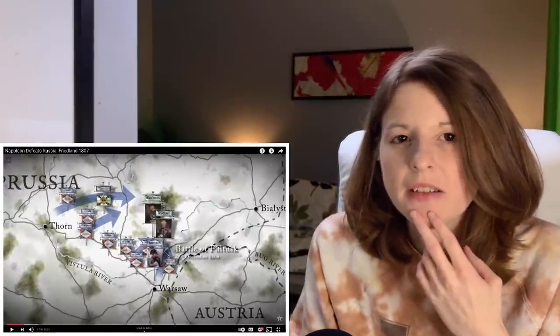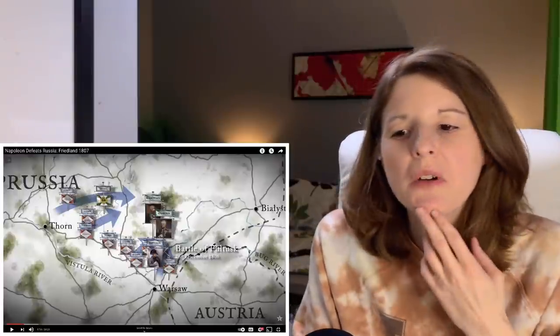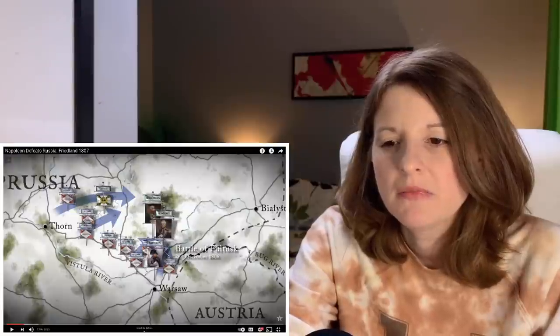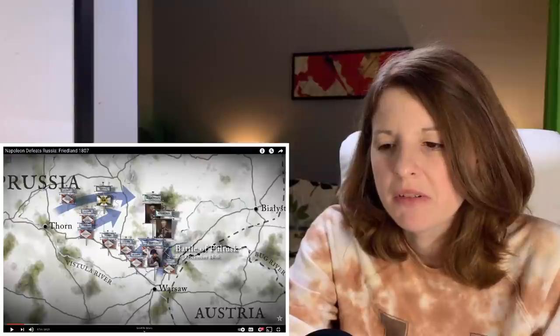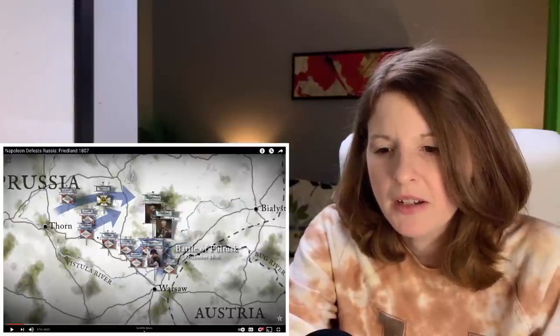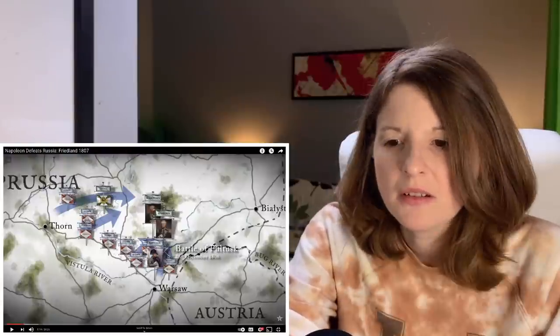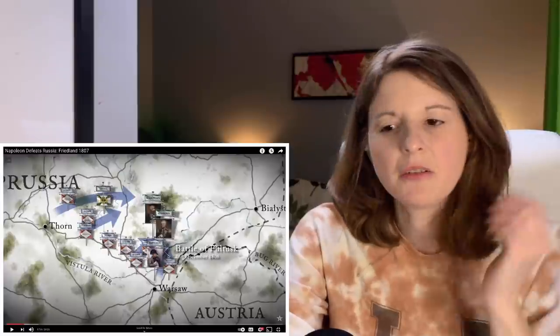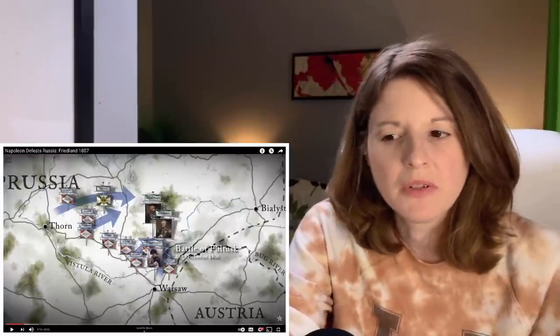So we have different flags this time. What is the one with the white and yellow and all of this stuff? Obviously, these down here represent Napoleon's army, the French army, even though it's not the French flag — I guess it's just a graphic they're using. Now I think I see the eagle, the double-headed eagle still on this one, but the flag looks different. So did they change the flag at some point?